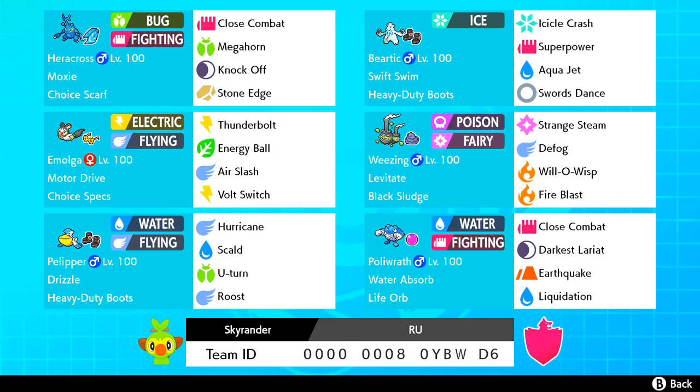Then we have Politoed, which has changed its moveset since the video — it has a lot to do with Toxapex. So: Close Combat, Darkest Lariat which is mainly here for Psychic-types and Galarian Corsola, Liquidation which could be changed for Waterfall but I preferred Liquidation for the steep damage drop, and Earthquake for Toxapex.